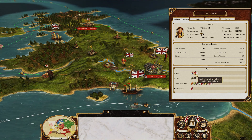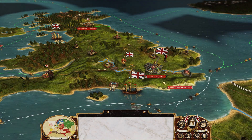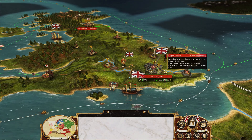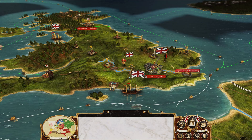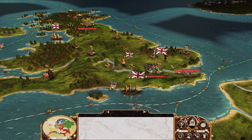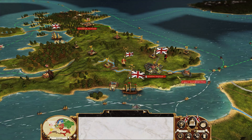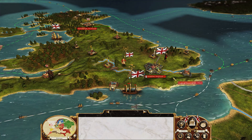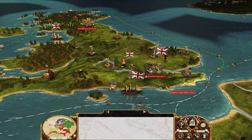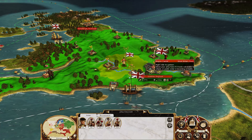We're now only allied with the Dutch, Hanover, and Portugal. If Portugal brings us into war with the Marathas — which is very likely as the Marathas will most likely attack Portugal — we may reject it. Right now we want to focus on cleaning up America first. The Iroquois will declare war on the Thirteen Colonies, and the Huron will invade us in Rupert's Land, so we want to try and hold those.